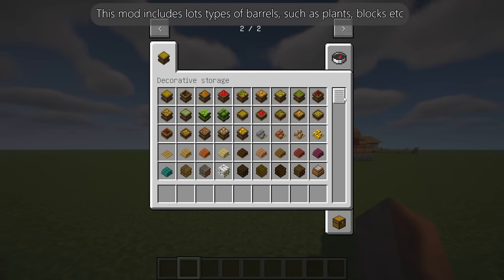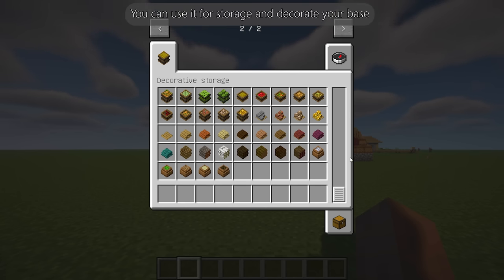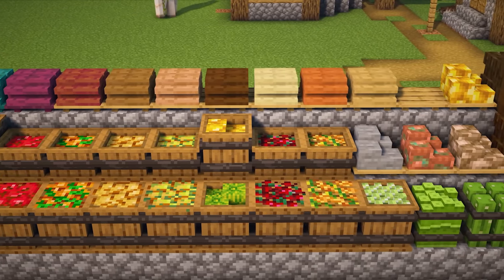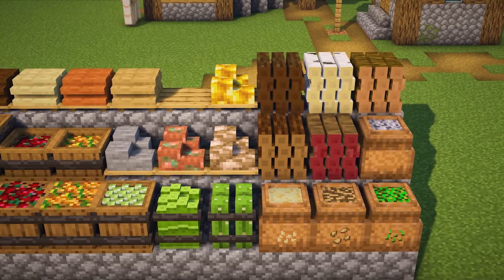Decorative Storage includes lots of types of barrels such as for plants, blocks, etc. You can use them for storage and to decorate your base.